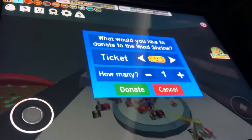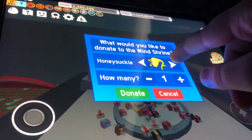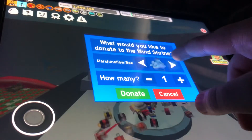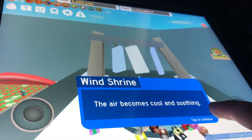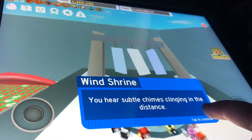We are going to do some memory matches soon. I was thinking I might donate a purple potion to the wind shrine — I don't think it's a bad idea. There we go, we'll donate two purple potions. They're blown away in a sudden whirlwind, the air becomes cool and soothing. You hear subtle chimes clinking in the distance.